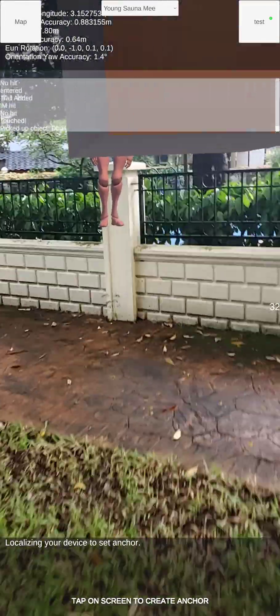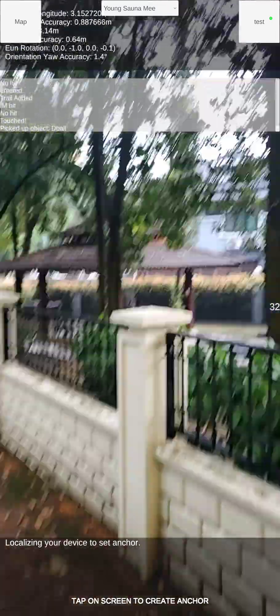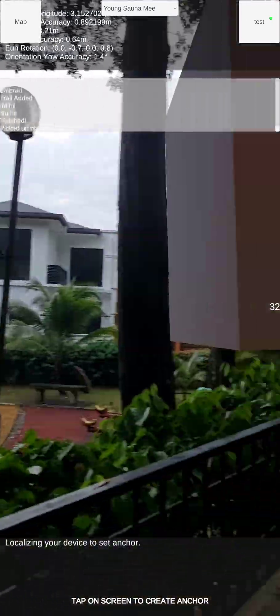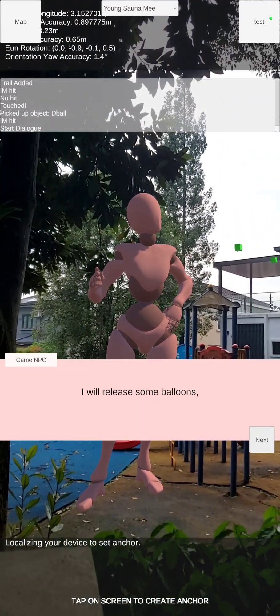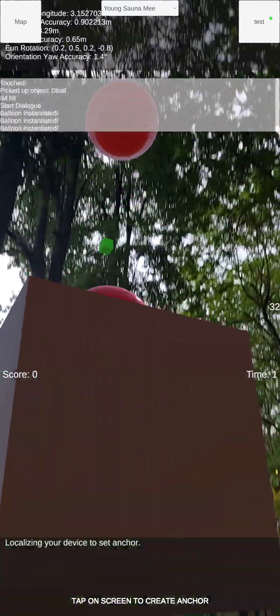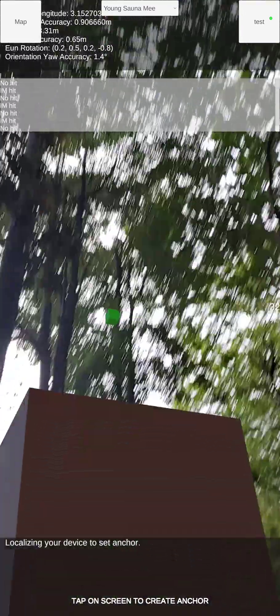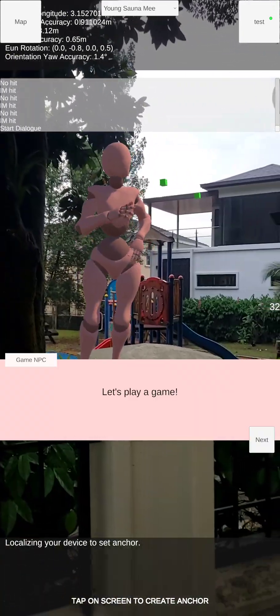The last NPC I'd like to demo is the game NPC. The game NPC is the NPC that plays games with you — you just click it and say let's play a game. I have to release some balloons so I can burst them. I only got 2 hits, so let me play again.